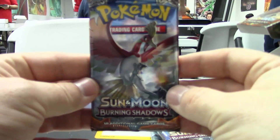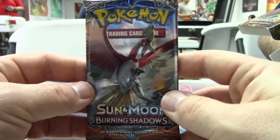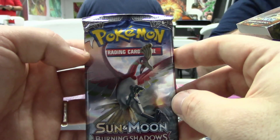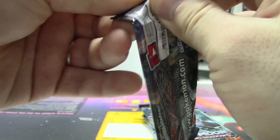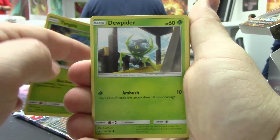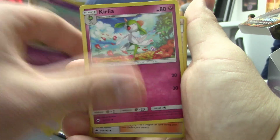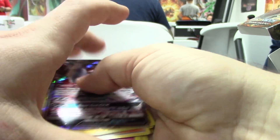This time around we're gonna start off with Ho-Oh. Sorry for the temporary bad audio there — my microphone didn't turn on. Professor A is on a roll today. We got a Tangela, Dewpider, Noibat, Pikachu, Espurr, Kirlia, Olivia, Kiawe, Reverse Raichu, Darkrai GX!